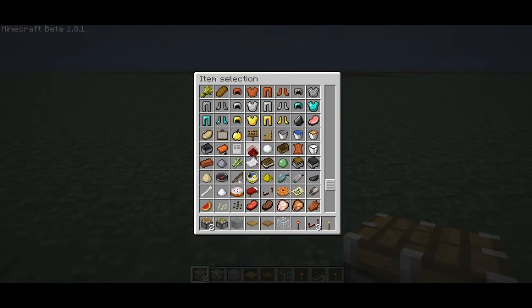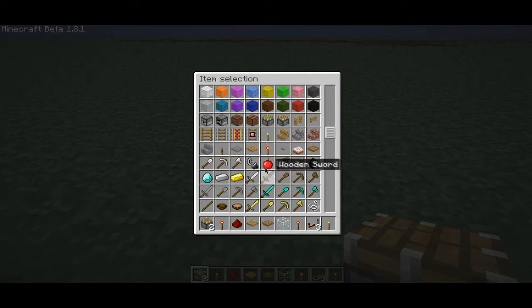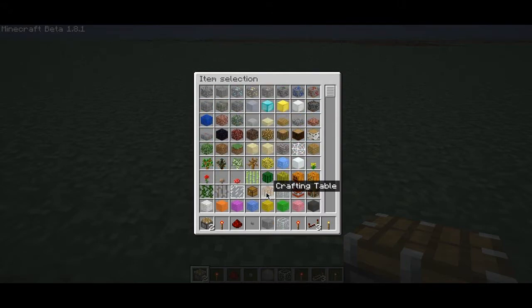What you'll need is redstone, two regular pistons, a redstone torch, a button, and building material of course. I'll just use stone for this.